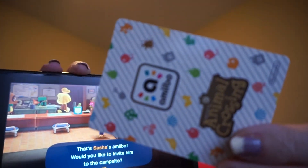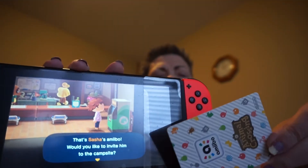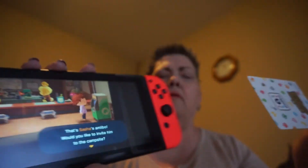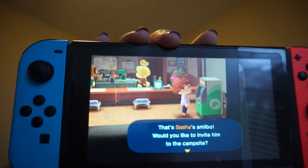You just rub it against the Joy-Con and then it picks the amiibo you want to invite to the campsite. So I hope that was helpful — Sasha's going to be coming along.